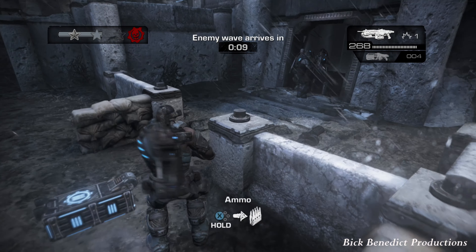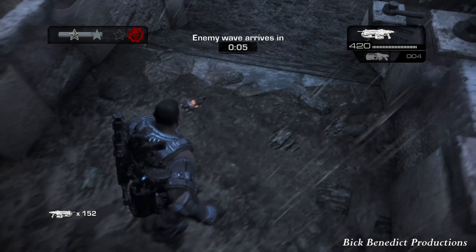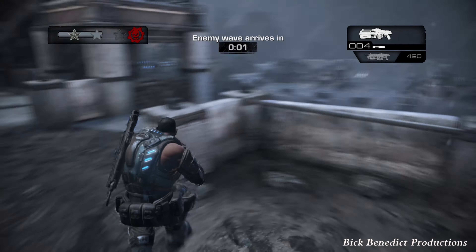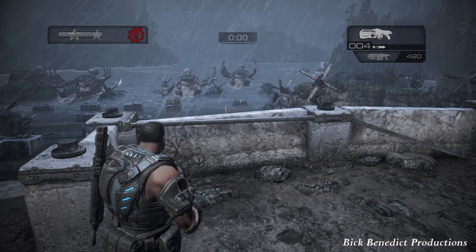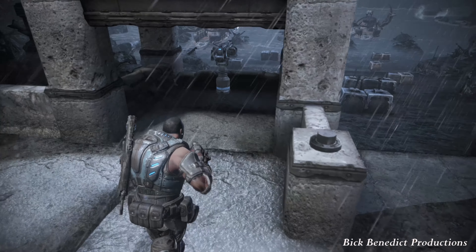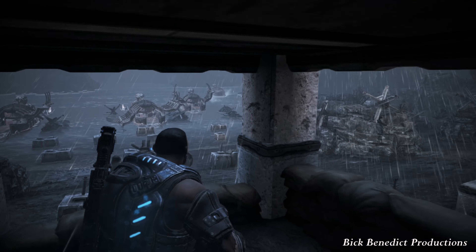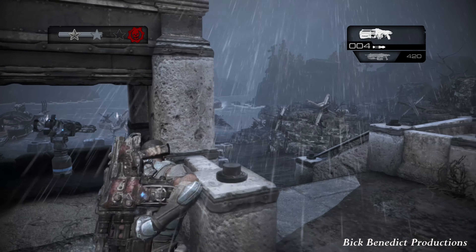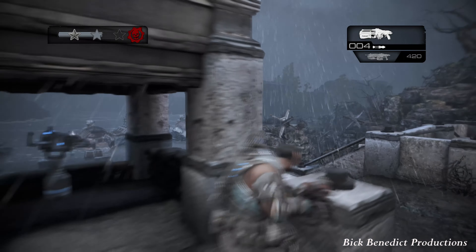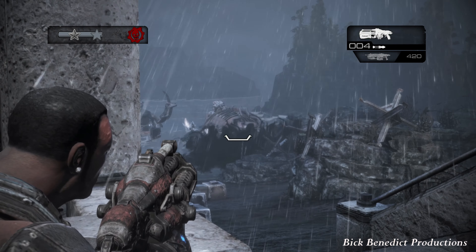Also, don't move the sniper rifle if you can help it. In that main room where the onyx cache is there is a long shot, but if you pick it up and move it, anytime you reset from the next checkpoint it will disappear from the map. I'd recommend waiting until the last wave to pick it up so you can snipe the guys with long shots more easily.